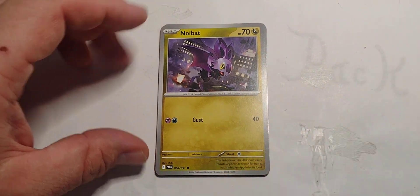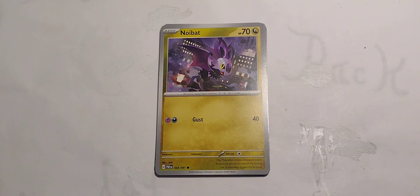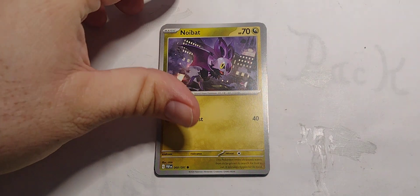Noibat! 70 hit points, Dragon type. One Psychic, one Dark for Gust 40 — sorry, I don't know where I got 20 from.